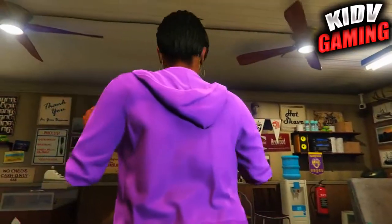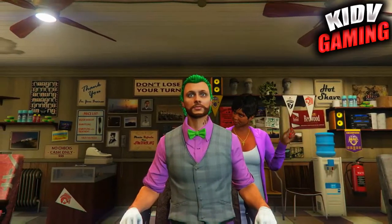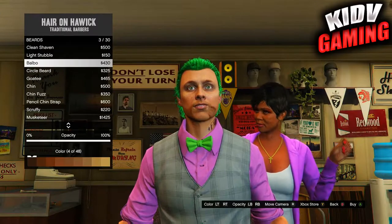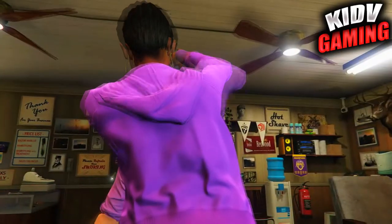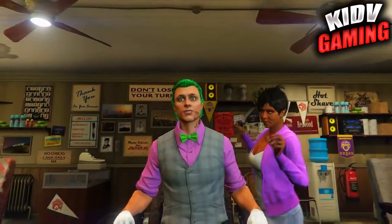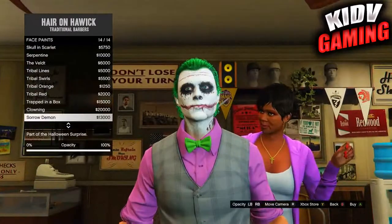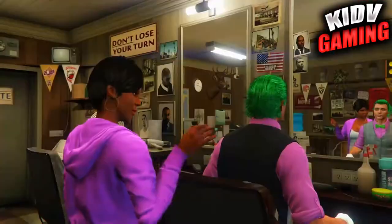After doing that, if you have any facial hair on your character take it off. Then head over to the face paint tab and put on the face paint I have shown on screen right here.